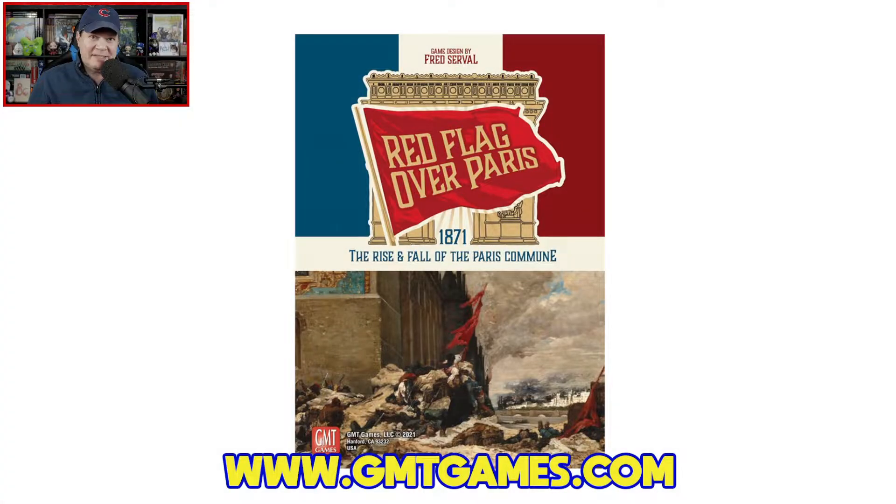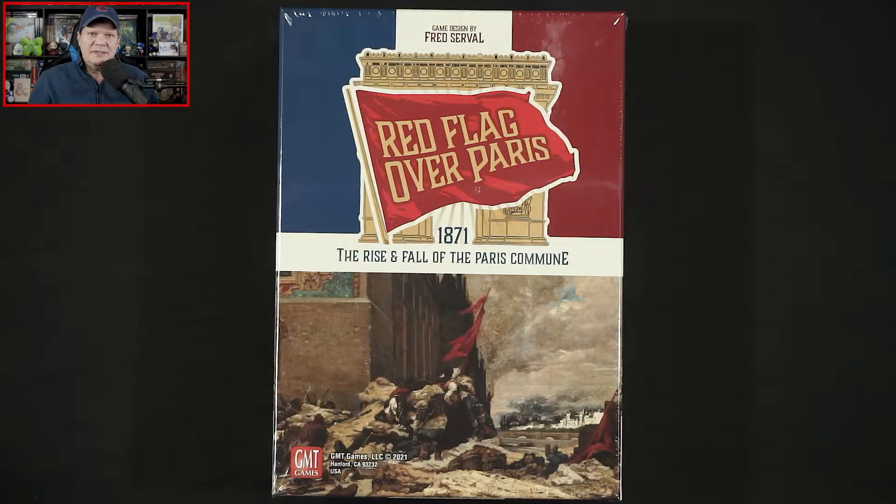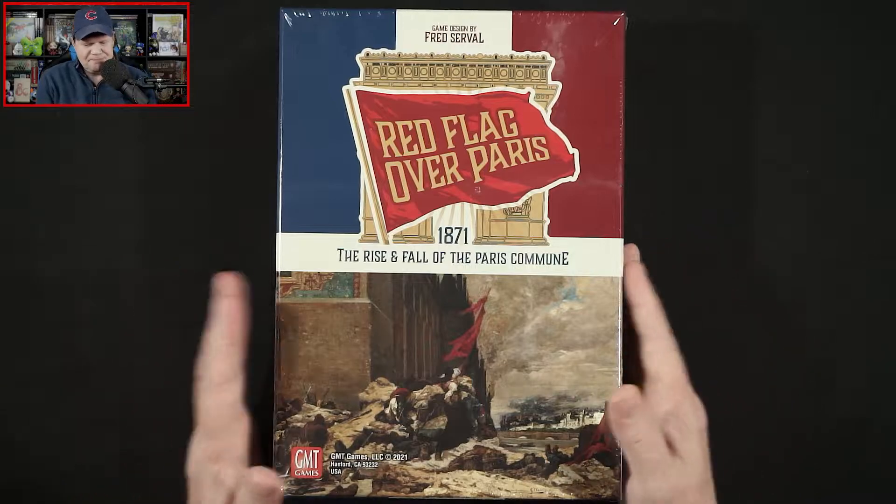Howdy howdy howdy, gang. Welcome once again to the Duct Tape Studios. I'm Jeff Macle, your host here at the Gaming Gang channel. As I mentioned in the open, today I am going to unbox and take a first look at Red Flag Over Paris from GMT Games. The game is designed by Fred Serval and it is for one or two players, ages 14 and up, plays in about 30 to 45 minutes, and carries an MSRP of $42.